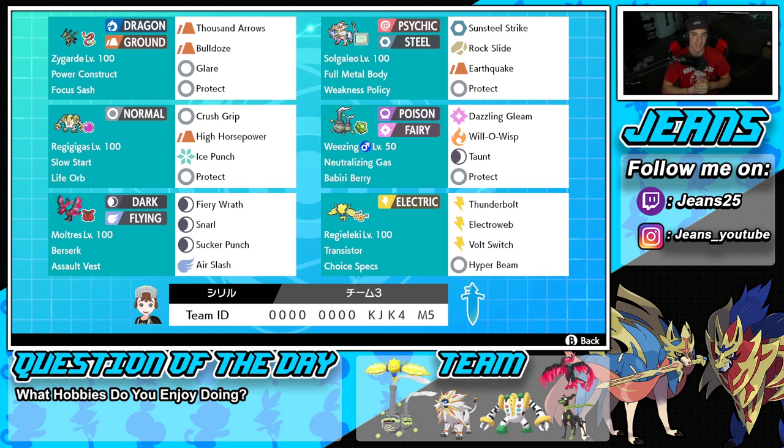Fourth Pokemon is Regigigas's partner in crime, Weezing-Galar. It has Neutralizing Gas to take abilities off the field, with a Berry for absorbing Steel moves. Moveset is Dazzling Gleam, Will-O-Wisp to burn physical attackers, Taunt to shut down opposing support, and Protect. Bottom left is Galarian Moltres — great in Dynamax and non-Dynamax form. Berserk with Assault Vest: Fiery Wrath, Snarl for special attack drops, Sucker Punch for priority, and Air Slash for STAB. Final Pokemon is Choice Specs Regieleki with Thunderbolt, Electroweb for speed control, Volt Switch to pivot, and Hyper Beam for coverage.